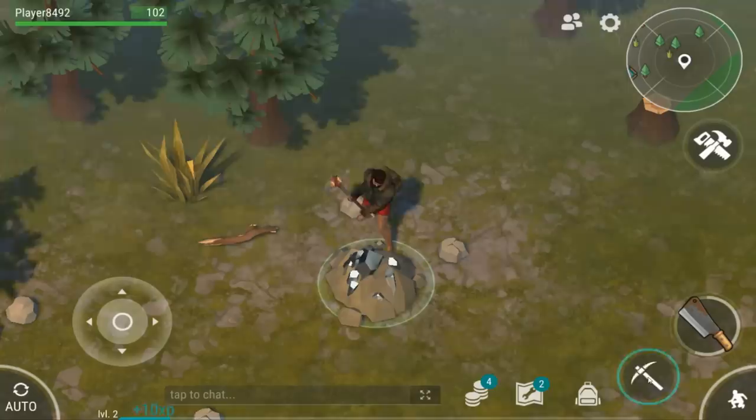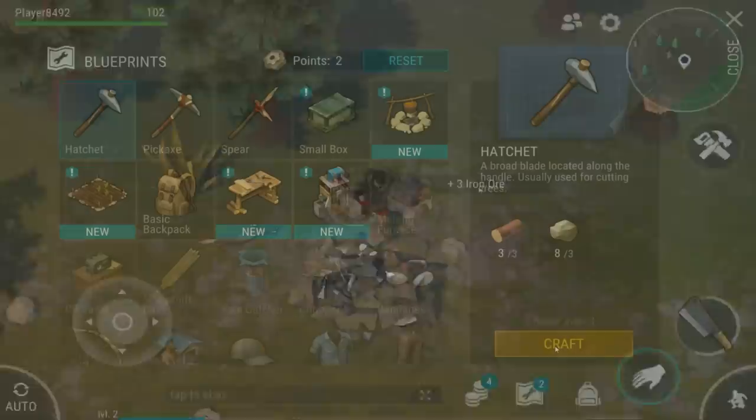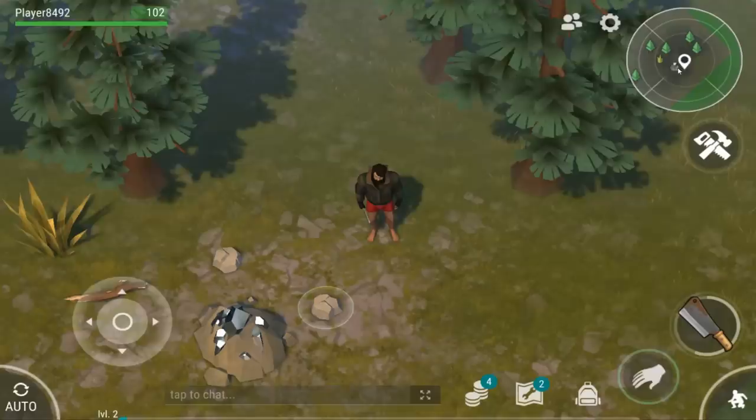You can also harvest those giant rocks and trees that you are seeing, but you need the help of hatchets and pickaxes in such a case, which can be crafted from your crafting menu with the help of a couple of wood and stone that you will likely have already picked up from the ground.